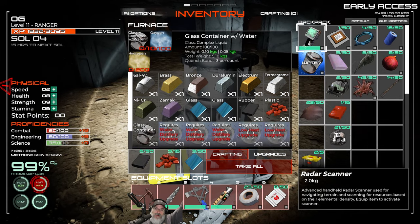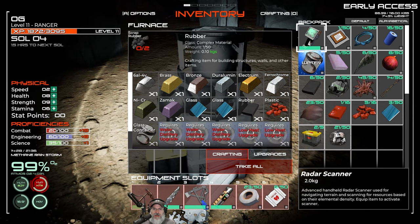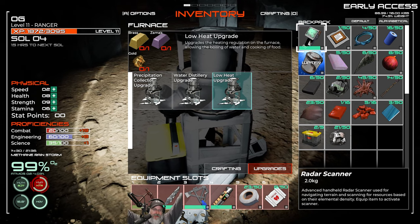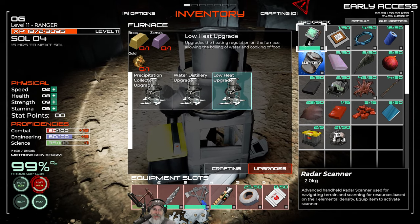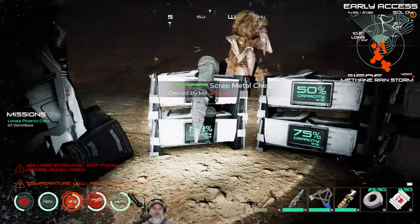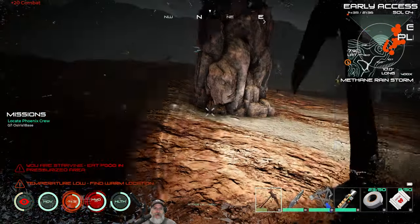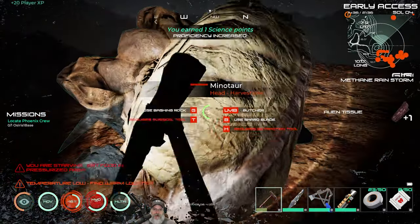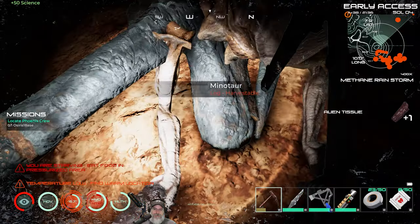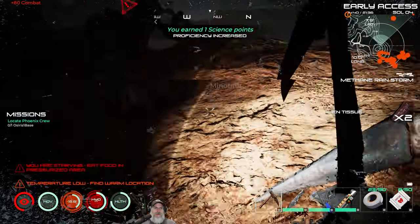Let's grab this stuff out of here. The other upgrade that's really important to do early on is the low heat upgrade. This essentially allows you to take the heat that the furnace generates and cook meat from it. We need brass, zamoc, and a gold nugget. We might have all that stuff from salvaging - let's look.